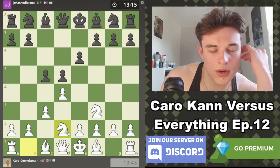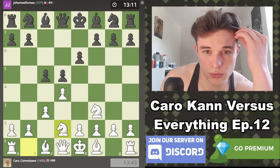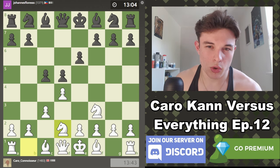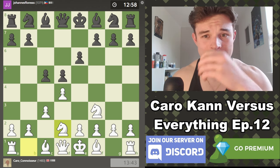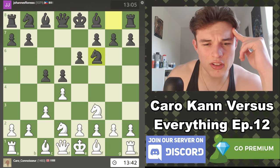So let's go Knight bd2. Even if we end up playing this in a locked structure with e3, Bishop d3, castle — it's going to resemble more of a Colle. And the Colle is actually a decent opening — I played against it in a video on the channel a couple weeks ago, and I was like, yo, this is actually not a bad opening.